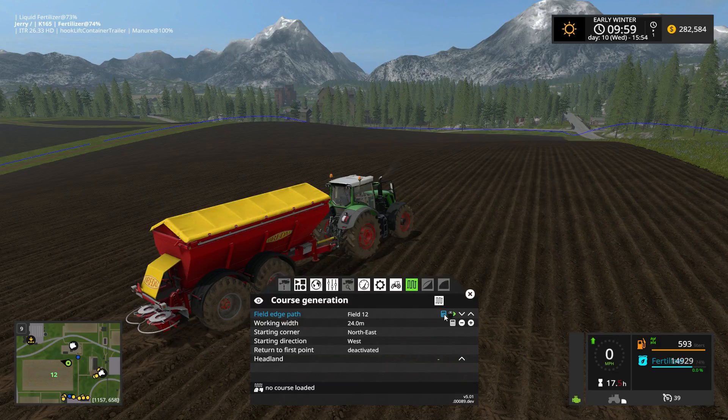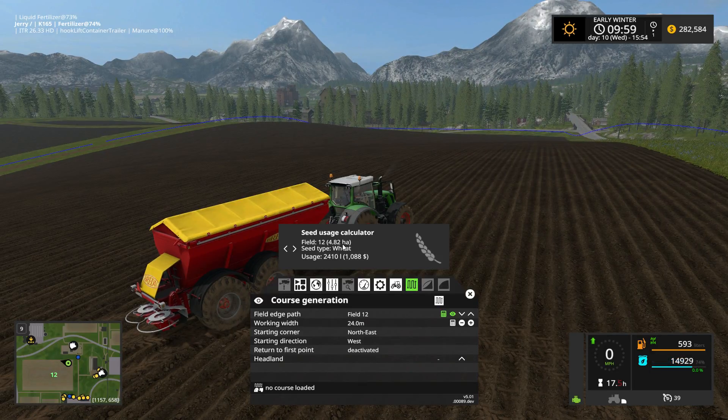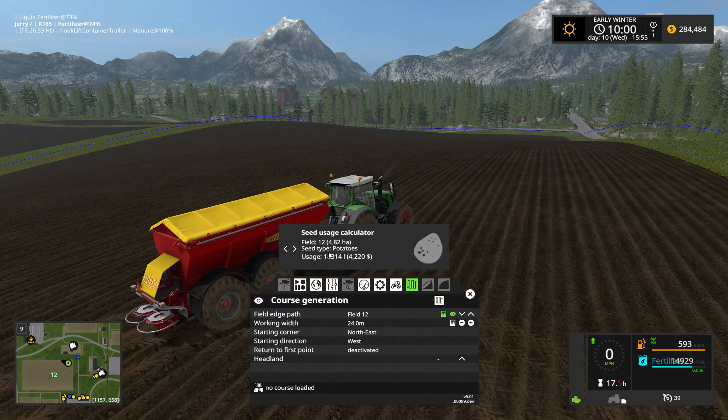One thing I failed to mention in the seeding exercise: if you click on the little calculator, it tells you how many hectares this field is — it's 4.82 — and if you were seeding with wheat, you'd need 2,410 liters of wheat seeds at a cost of around $1,088. You can scroll through different crops: canola needs 3,374 liters, corn 1,928 liters, and potatoes a whopping 18,000 liters. We'll turn that off since we're fertilizing today.